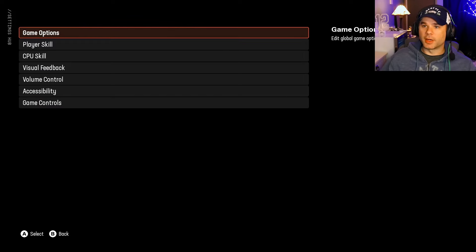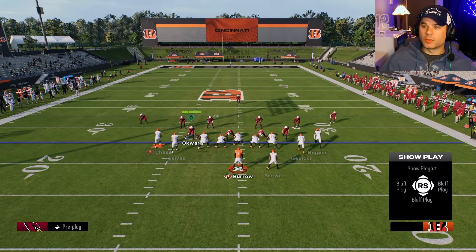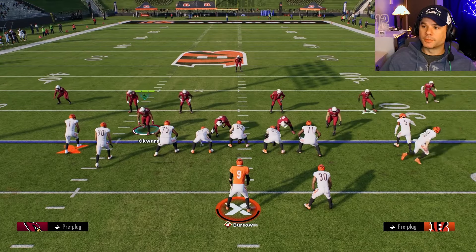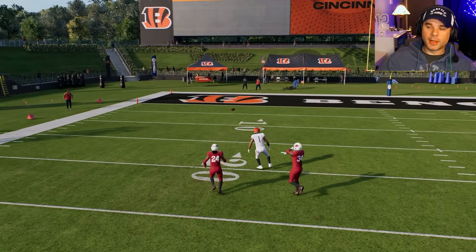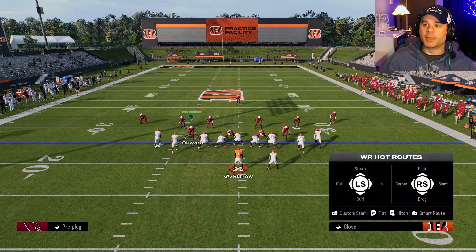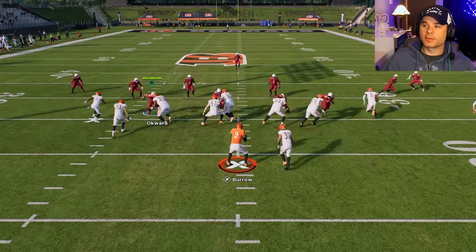These are the easiest settings. If you put the pass lead up to medium, you need to be a lot more careful — it's just a lot easier to overthrow your guy, so you need to be more careful with a medium pass lead.